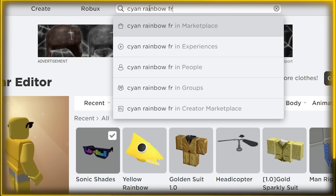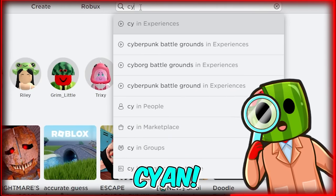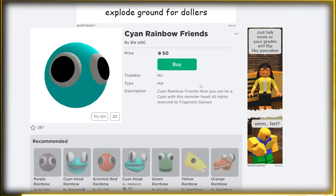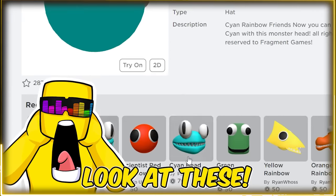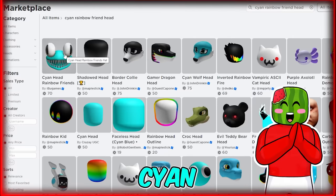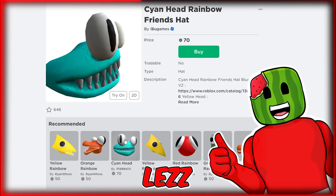Let's see if Scion has any items on the shop. I need to find Scion — Scion, Rainbow Friend Head. Can I find it? Ooh, he's got a little head here. This is kind of cool. Whoa! Look at these! There's two awesome ones! Let's check this one. Scion Head, Rainbow Friends. Let's go!